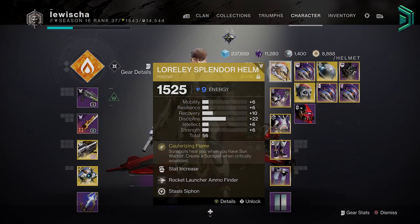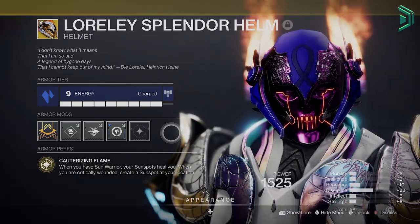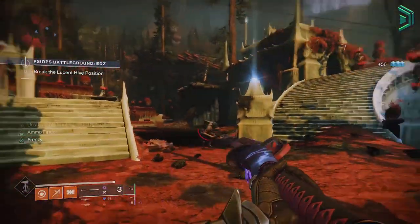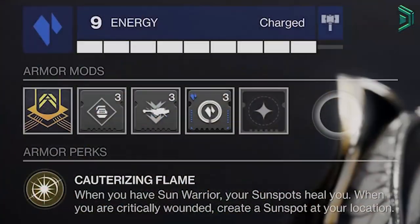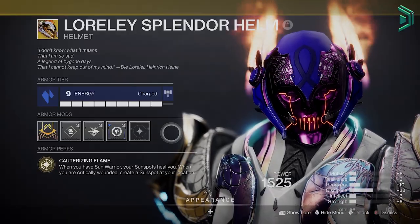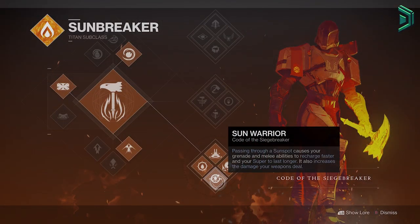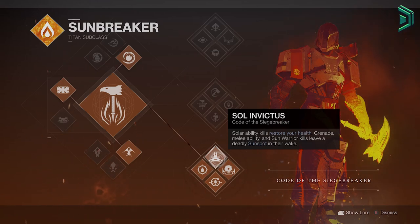The exotic we're using is the new Loreley Splendor Helm, the new Titan exotic, which buffs our sunspots. You can get this by completing the legendary campaign on your Titan or farming Legend Lost Sectors. It reads: when you have Sun Warrior your sunspots heal you, and when you are critically wounded create a sunspot at your location. We're pairing this with the bottom tree Sunbreaker subclass — Code of the Siege Breaker — which also comes with Sun Warrior. Passing through a sunspot recharges your grenade and melee faster, extends your super, increases weapon DPS, restores health and ability energy on solar kills, and Sun Warrior kills leave a sunspot in their wake.